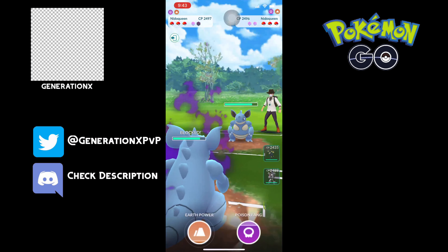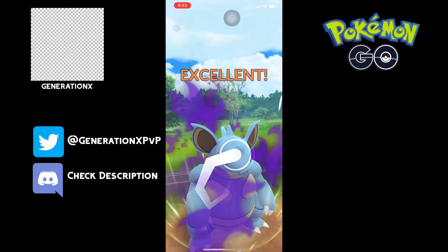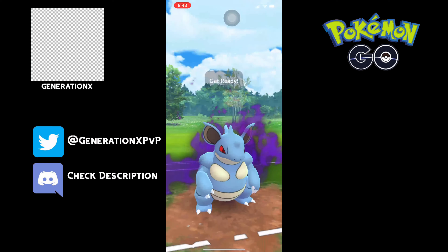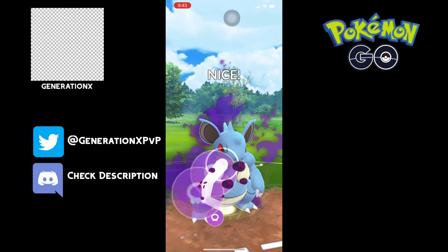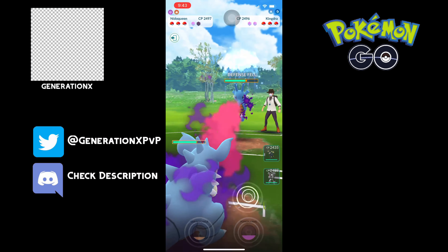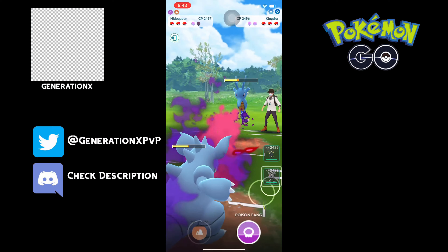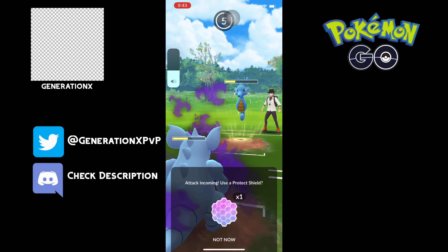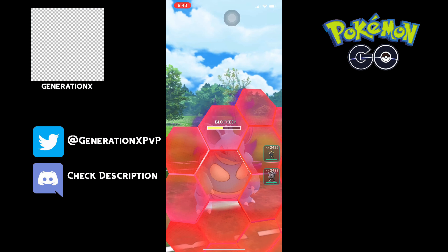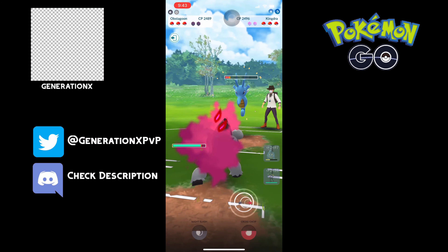Earth Power comes in and we're going to go ahead and launch the Poison Fang. I launch a Poison Fang because I always try to build up to the Earth Power to get a shield. This is one of those weird games where I'm looking at how am I gonna win this. I need to go down two shields and build up a bunch of energy here — I knew what I had to do, and it sucks. So we're gonna build up a ton of energy, save the Nidoqueen, because I'm starting to see an endgame where we might win.